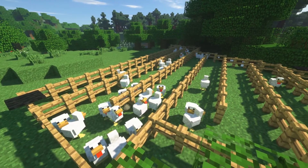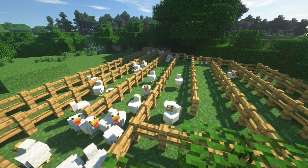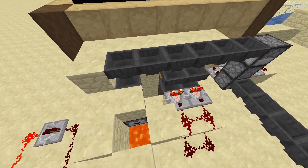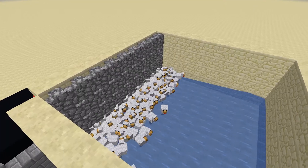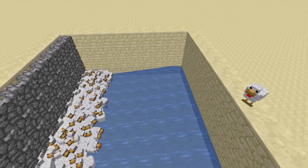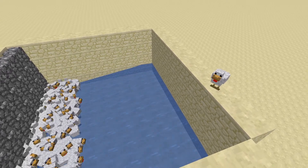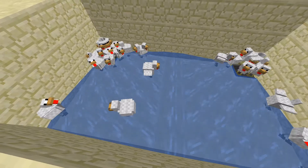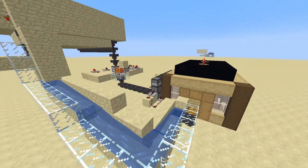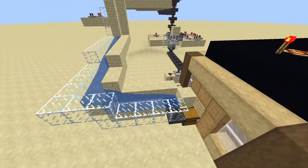But it gets better — you don't have to stop there. Since chickens can drop chicken and feathers, you can also attach a sorting system with one chest for chicken and one chest for feathers. You might also want to use some of the eggs to craft things like cake. So here's a design which sends half the eggs to the lava room and the other half to a chest to then be used for crafting.